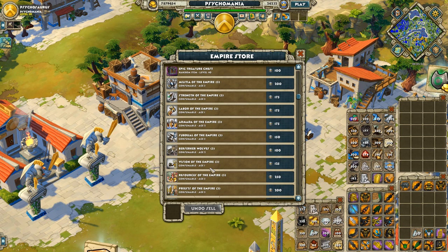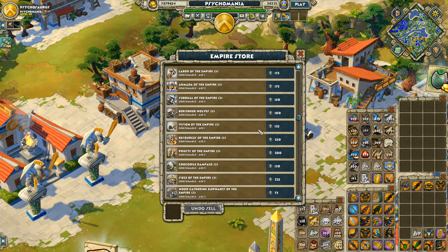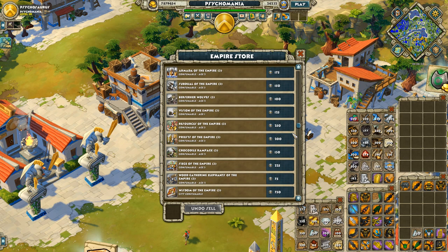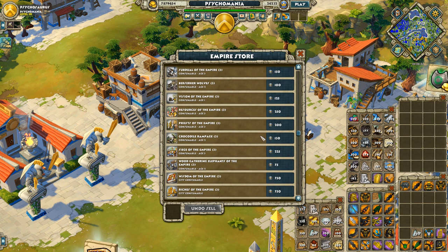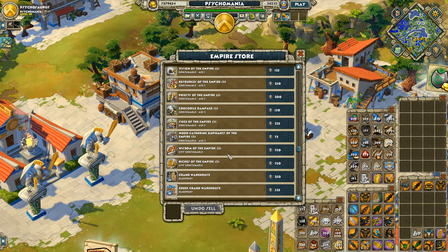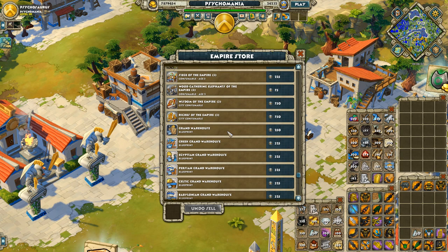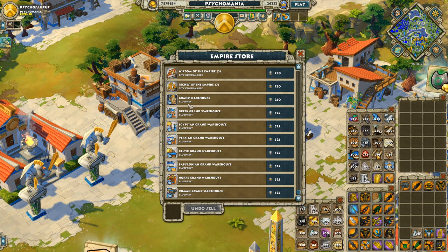In the Empire Store you also have consumables. The strongest ones to notice are 'Labor of the Empire' and 'Resources of the Empire' — very powerful boosts you can use during quests, though it does feel like a cheat code. There's also the 'Wisdom of the Empire' XP boost — you only really need one to level all your civs. You can actually get one for free during certain quests, so you don't really need to buy those.